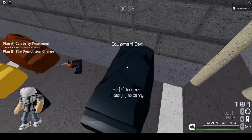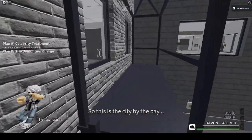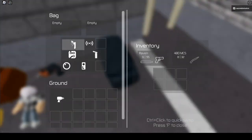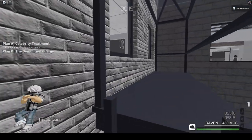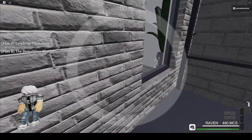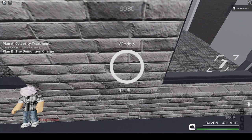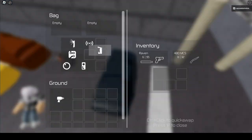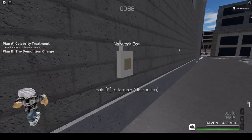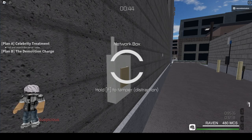When you spawn in, put your bag here and shoot down the ladder if you have the Firebuck Pass. If you have the Firebuck Pass, get your blowtorch and blowtorch the windows. But if you don't have it, it's fine because you can open them from the inside. Grab your lockpick and then tamper with the network box — hold F on it.